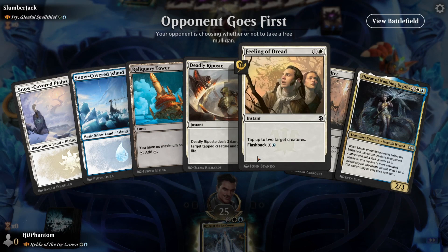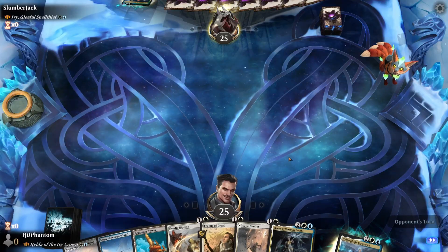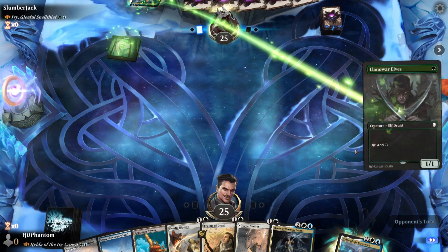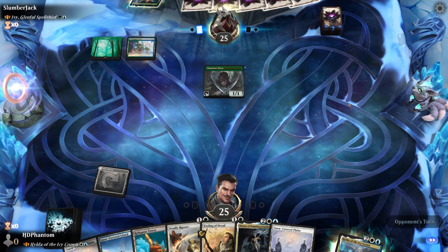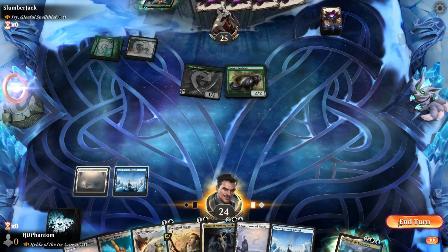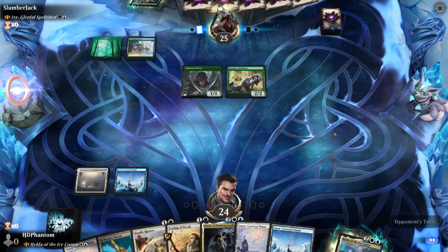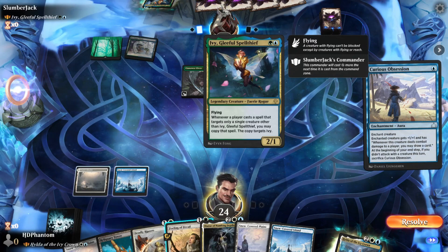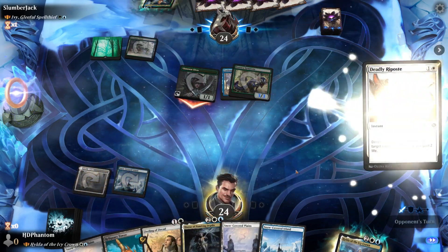We've got our opponent going first. This isn't terrible — I'm actually going to be fine keeping this starting hand, so we'll keep here. Everything's looking good. We're playing up against an Ivy deck. We're going to start with our tap land. We could make a case for keeping the Shelter in hand, but we really want to be hitting our land drops. Go ahead and play blue to give us access to all of our mana. Our opponent's playing an Ivy Mutate deck — that's pretty clear. Curious Obsession — sure.